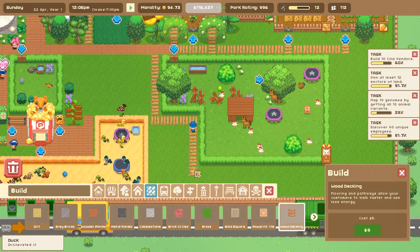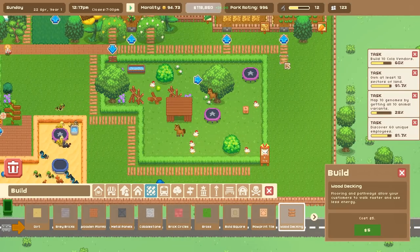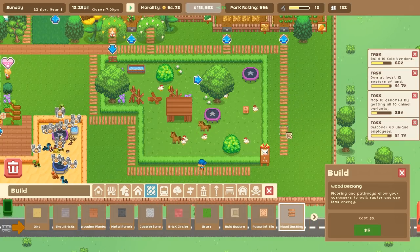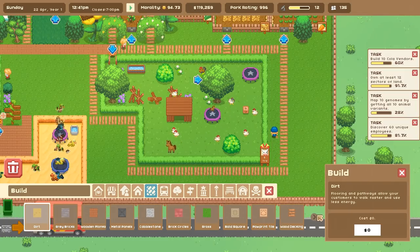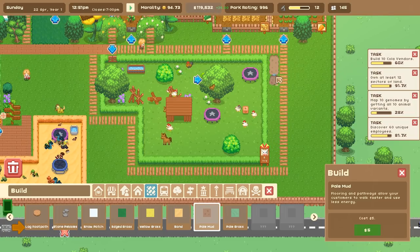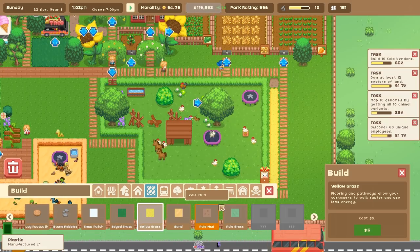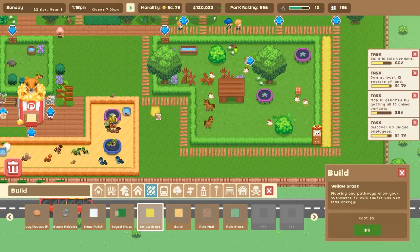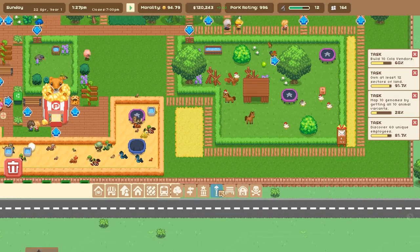I might as well get some pathing put around this exhibit. Here we go - I might even expand this exhibit one more. Let's put down some pale mud along here - or maybe grass. We'll do the yellow grass instead of the mud. That's actually kind of cute - I kind of like having the pale grass there.